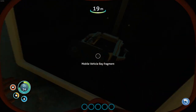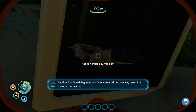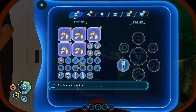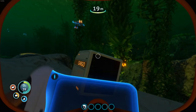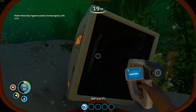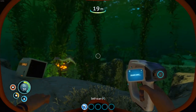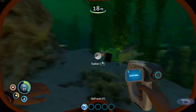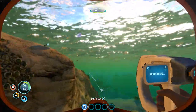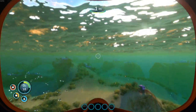Oh, in here it is — look, there we go. Why can't I grab stuff? Oh it's big stuff. Let's scan it, let's try scanning it instead. Mobile bay fragment scanned, overall progress 33%. Ah look, here he is — it's getting light in there so we can see. Uh-oh — let's go! I think somebody said that we swim quicker with nothing in our hands.